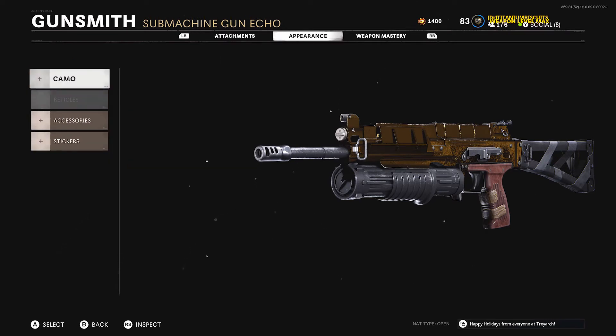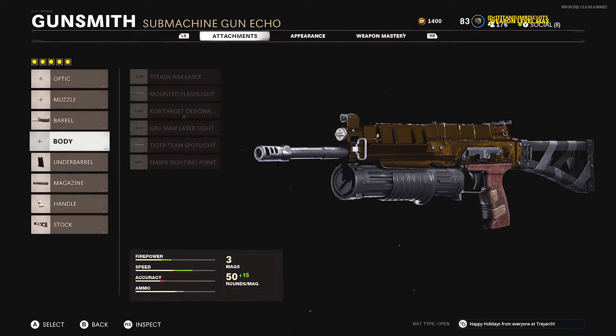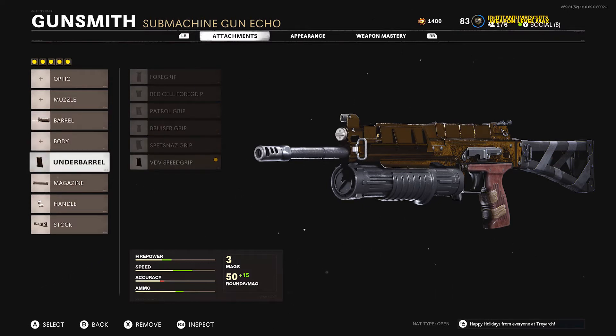And there you have it folks — the best Bullfrog class setup, in my opinion. The attachments are: the Liberator barrel, Speed Grip underbarrel, 65 round mag, Speed Tape handle, and KGB Skeletal Stock. This is what I found worked best while getting gold camo. Over the break I got a lot of guns close to gold, so you're going to see more consistent videos from me. My best Spaz class setup video blew up and I gained about 50 subs — it's been amazing. Hope you guys stick around; a rating is always appreciated, and I'll see you in the next one.